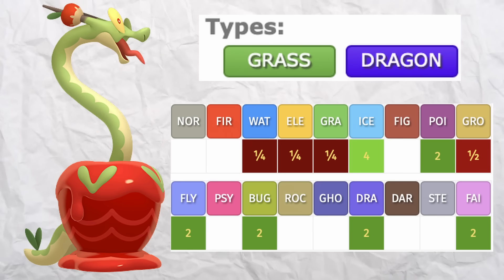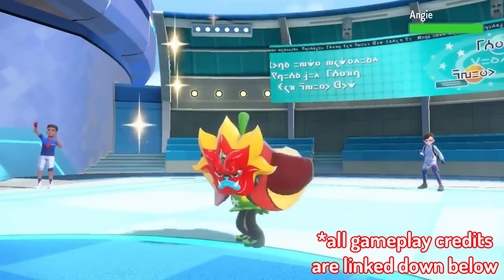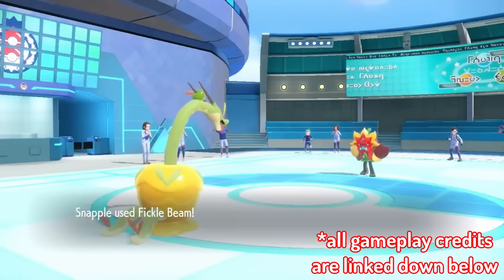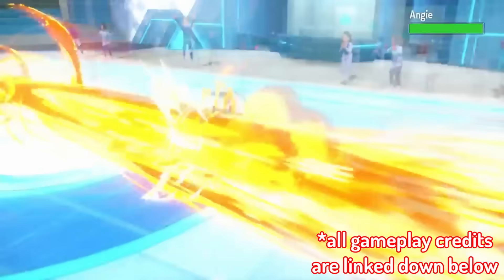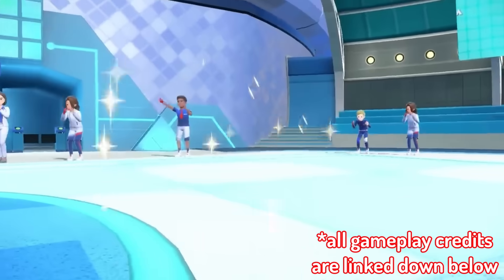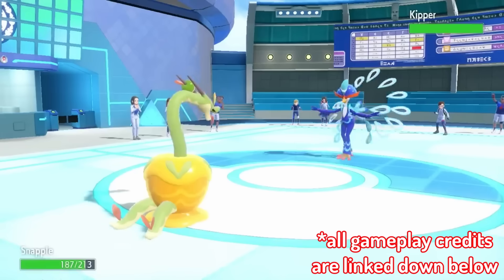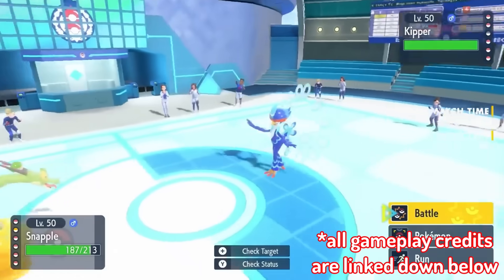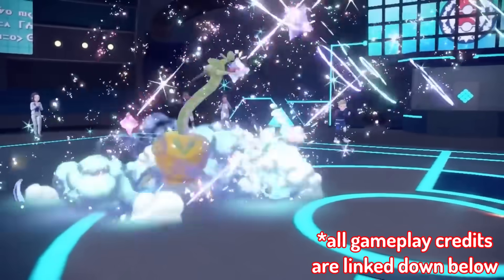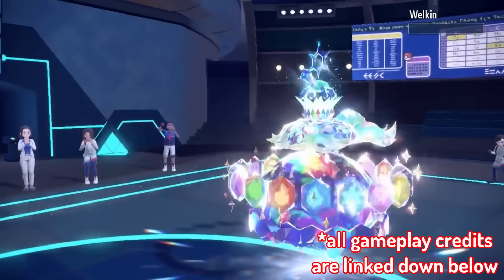Hydrapple sure has an awful defensive typing, but it makes up for it by excelling everywhere else, which makes its typing much more bearable. It has solid recovery with Recover and Regenerator, solid utility moves, and a strong offensive profile. No matter how much we hate on its typing, we can't ignore everything else that makes up this Pokémon — if it were any other Pokémon, it would be an instant contender for OU.